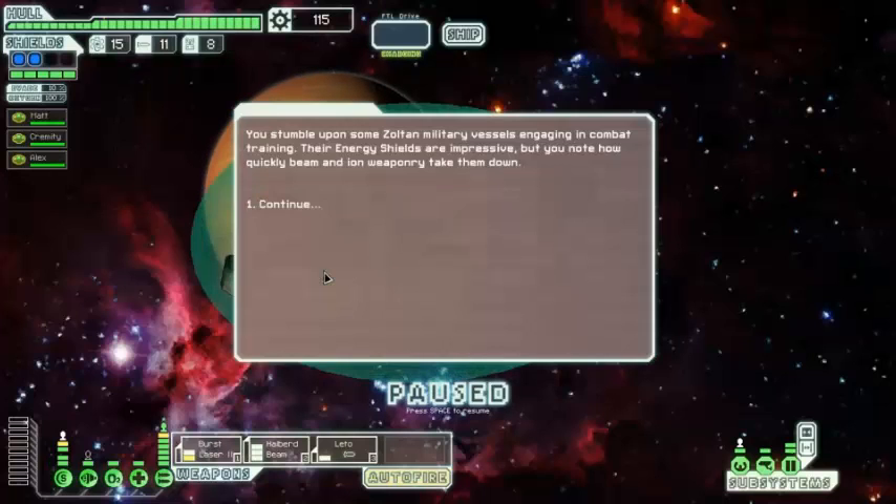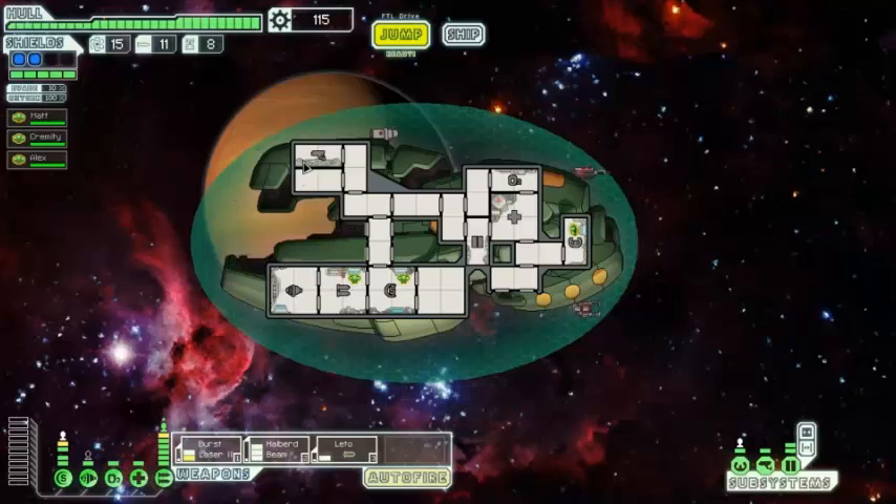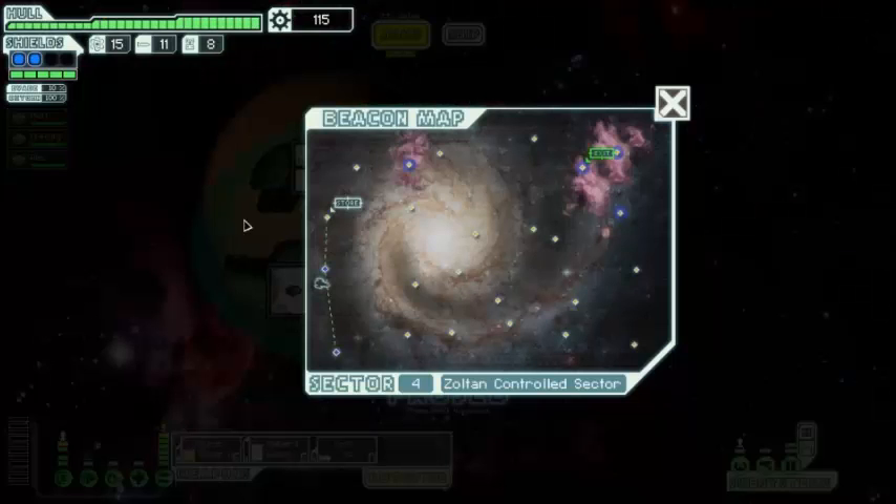You stumble upon some Zoltan military vessels engaging in combat training. Their energy shields are impressive, but you note how quickly you can use ion weaponry to take them down. That's right — ions and beams just destroy Zoltan shields.